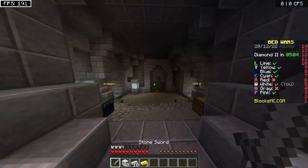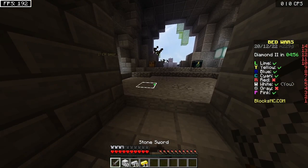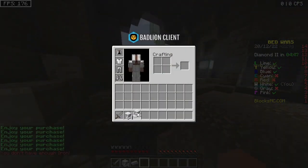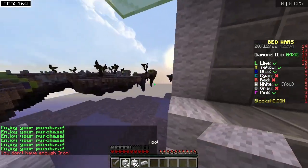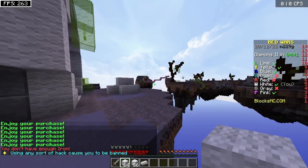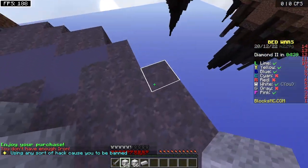We have cyan over there. It's trying to get iron armor immediately since you have the time. All right, now let's try to rush cyan. Did cyan leave? Cyan's gone. Bruh, all right.